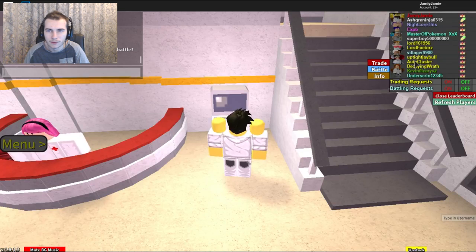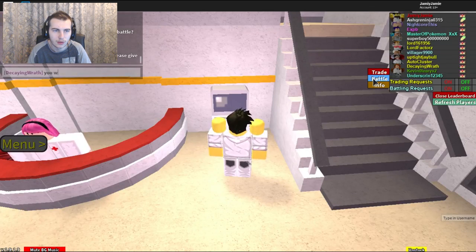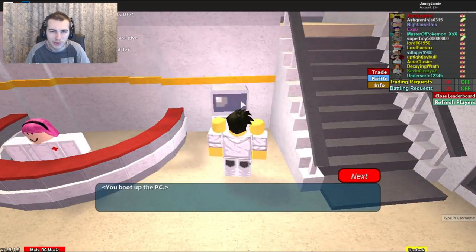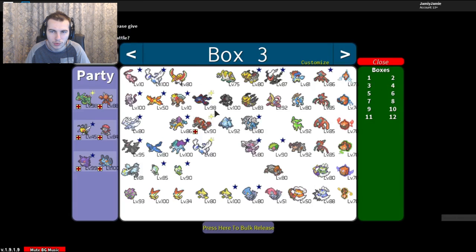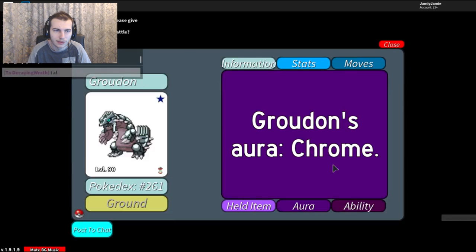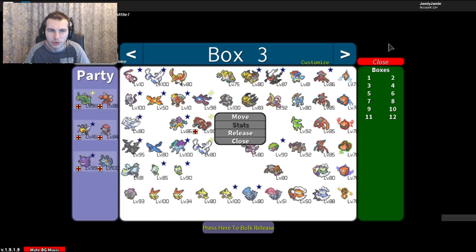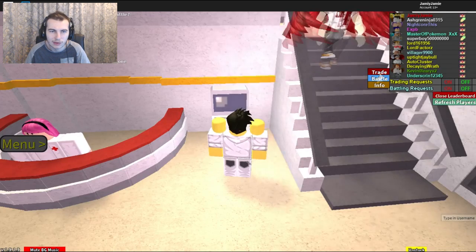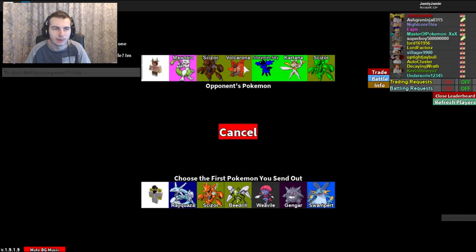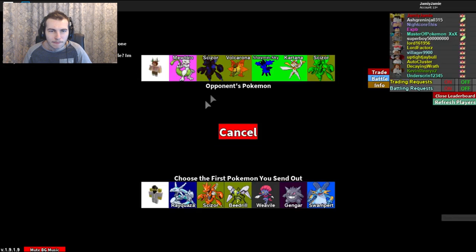I think Decaying wanted to battle, so I'm going to battle Decaying again. I'm offering a free Chrome Groudon but I already have one, and I'd never really go on this game to do giveaways. Decaying wants to battle — let's go. Okay, so his team has Mewtwo, two Scizors, a Vulcarona, a Shaymin, and a Kartana — which I want to say is Steel-Grass type.